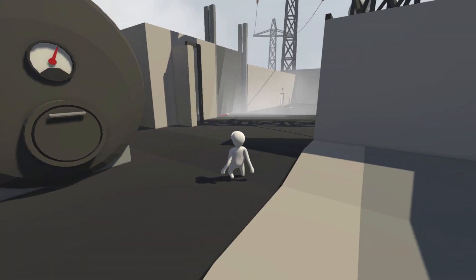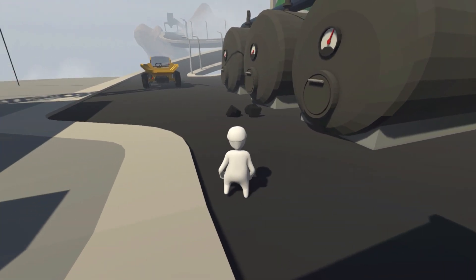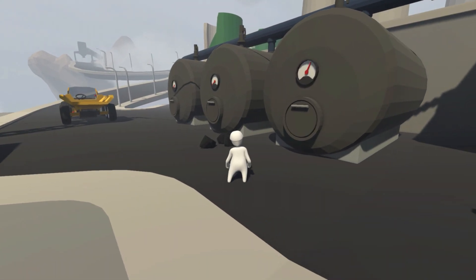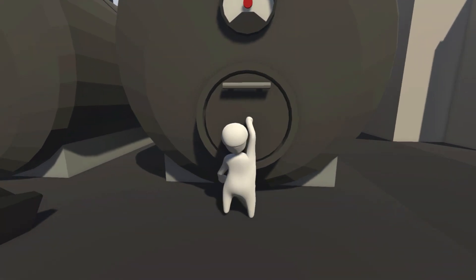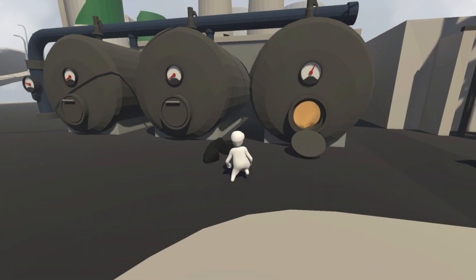How's it going everybody, Drake's here and welcome back to another episode of Human Fall Flat. We're gonna continue where we left off on the power plant level, and we have been greeted with these three tanks. Looks like one is pressurized, the rest are not, so let's see what's going on in here. It is flaming and therefore producing energy.